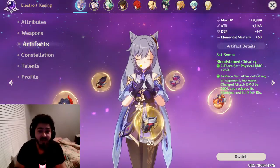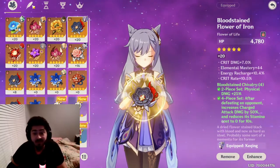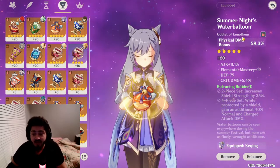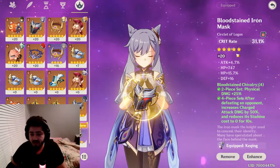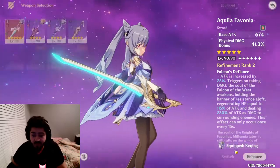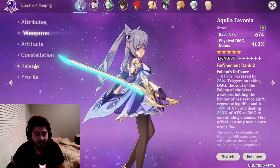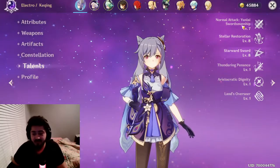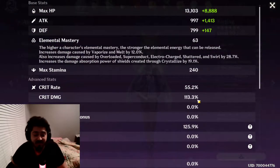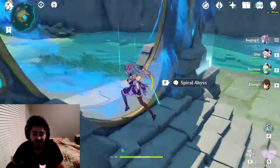For my physical damage set, we're going with critical rate and critical damage as per usual, especially for Keqing because she gets a critical damage boost from her ascension. Make sure you get physical damage on your cup, and electro damage if you're running the electro set. For weapons, I'm using the Aquila Favonia — not many people will have this, so you can go Black Sword or Prototype Rancor depending on what's accessible. Stats: 55% critical rate, 113% critical damage.